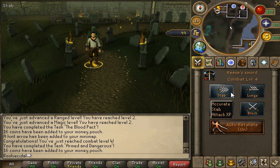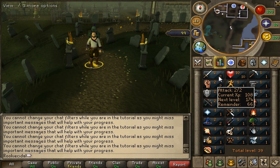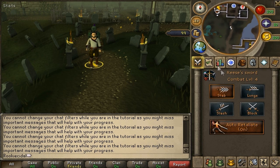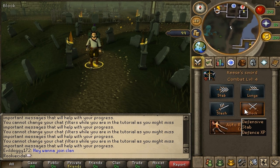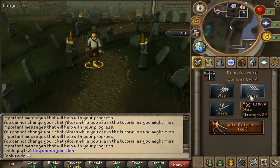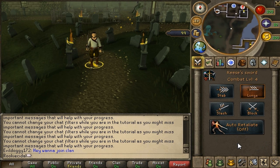The combat styles tab is how you train different attack styles. This one says "Accurate Stab — Attack XP," so you train attack with this sword. If you want to level up strength, click the Aggressive option — "Aggressive Stab — Strength XP." For defense, click the Block option to get defense XP when you attack. Make sure you're on the right style or you won't level up the right thing. The auto-retaliate button means if something attacks you, you'll automatically attack back.